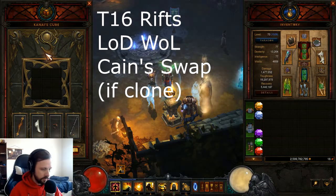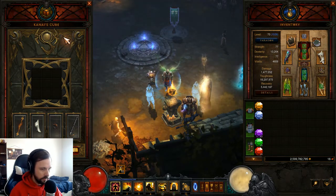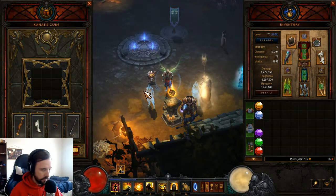For Rifts, I'm once again using LOD Wave of Light, but with a couple changes compared to normal. I'm doing Legacy of Dreams, but with the Shadow Clones part of the season theme. You're actually able to pull off a Cain swap pretty regularly.